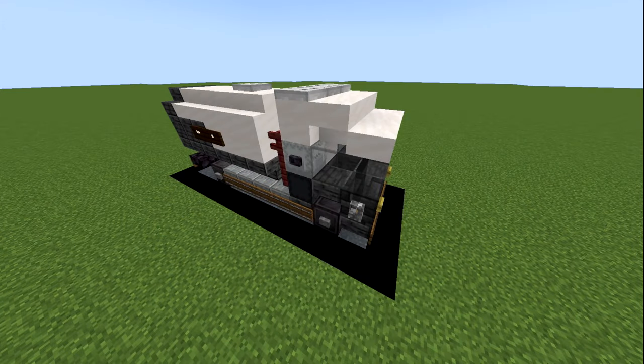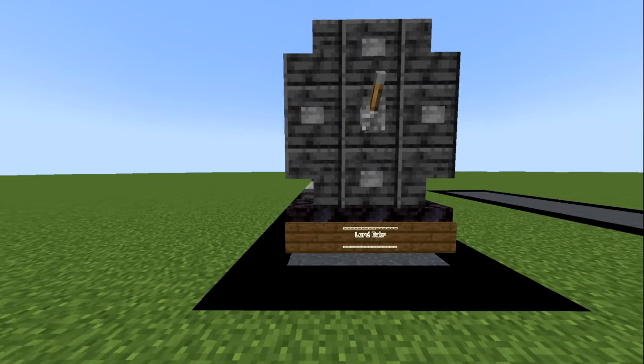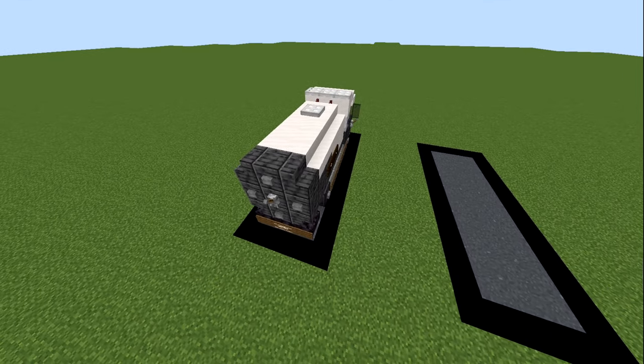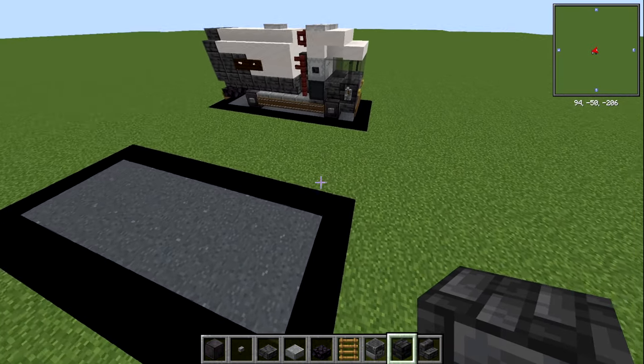Here we are on my flat tutorial world. This one is 12 blocks long, five blocks wide — though the actual truck itself is three blocks wide, it's just we've got the wing mirrors and all the other bits and bobs. It's also five blocks high. If you want to make it in a box feel free to do so if you've got a tight space or want to park it.